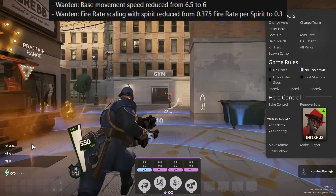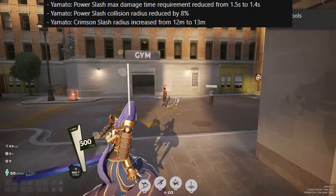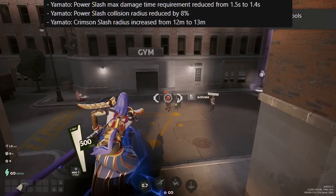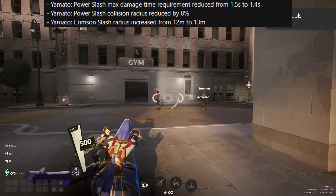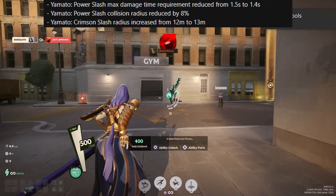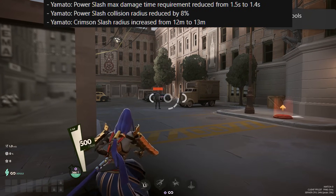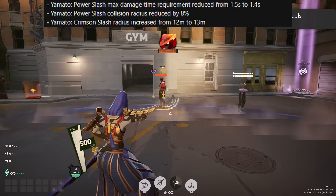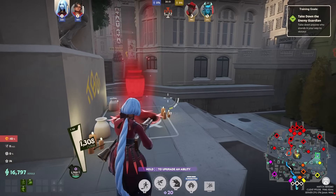Warden has his base movement speed reduced from 6.5 to 6, and his fire rate scaling with speed has also been reduced from 0.375 to 0.3. Yamato's Power Slash max damage requirement has been reduced from 1.5 seconds to 1.4 seconds — still feels way too slow. The collision radius has been reduced by 8%, but you can aim quite far off the enemy and still end up hitting them. The Crimson Slash radius has been increased from 12 to 13 meters. The soldier return area is now red, so it's easier for new players to detect the pickup and return area.